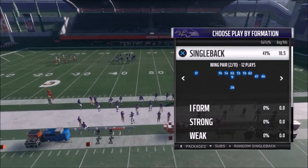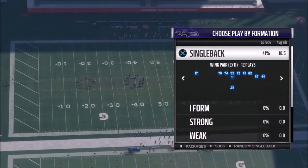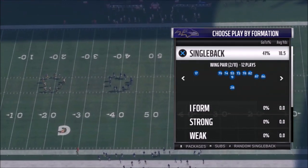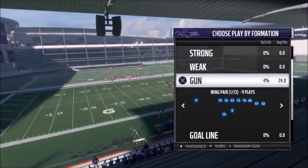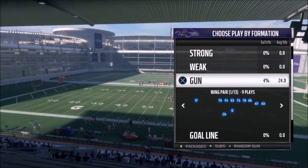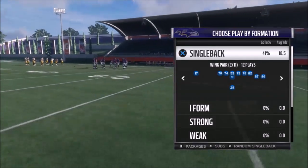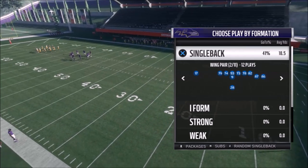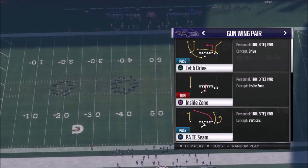This is going to be the first video — kind of a preview video, but it's also going to be a really long release video on my Patreon as well. There's going to be several parts to this because there are really two formations that look identical: the single back wing pair, where the running back lines up right behind the quarterback, and then the gun wing pair. I'm going to shoot this all as one full-length part video because they look practically identical. First I'm going to start off with my favorite play out of this — it's the Jet 6 Drive. There's a Jet 6 Drive on both, but they run differently.